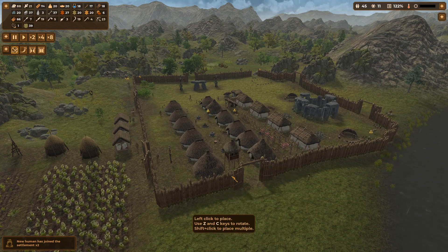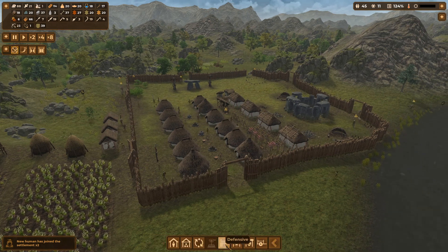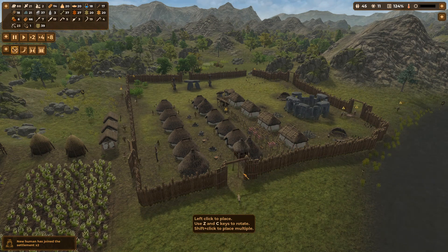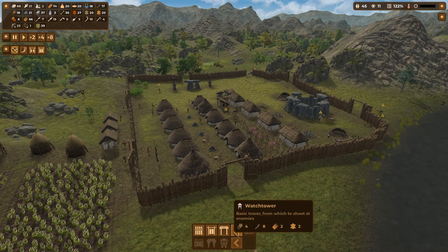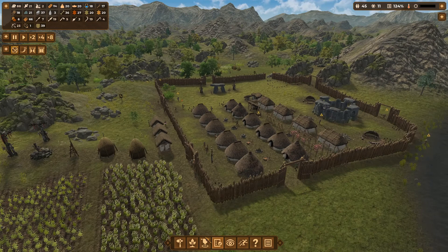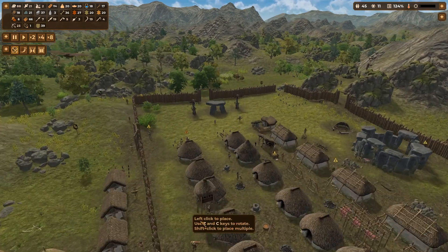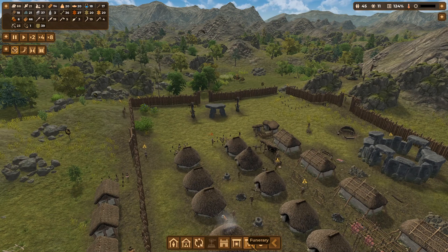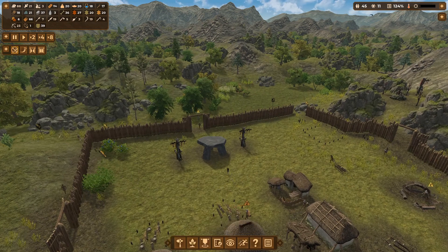Two new humans join the settlement. I can fit that in there — good. Can we fit another one in? Lovely. Pop another one on the corner, pop another one here, and one there for now.